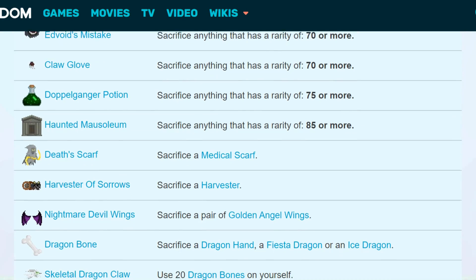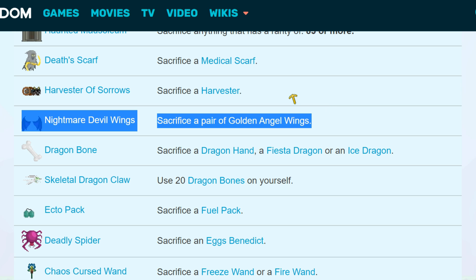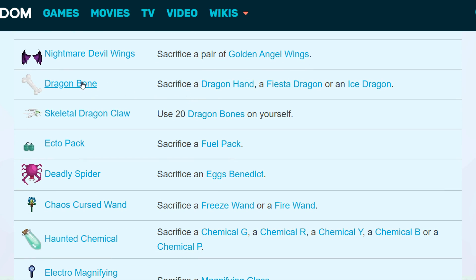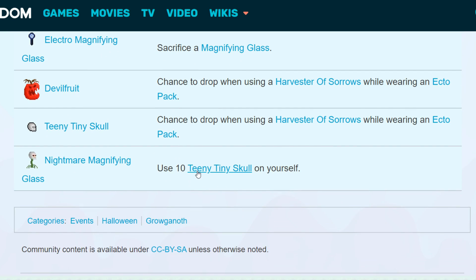Moving on to items that came out in 2014 — check it out, see what you guys want to make. There are new clothes and new items. Some people will try to sacrifice Medical Scarves to get the Death Scarf or Harvester of Sorrows. A lot of people will sacrifice Golden Angel Wings because Nightmare Devil Wings are still more expensive than Golden Angel Wings, so that's a good idea. You might also want to get Dragon Bones — use 20 Dragon Bones on yourself and you can get a Skeletal Dragon Claw. There's a Chaos Cursed freeze one, and using 10 Teeny Tiny Scrolls on yourself gets you a Nightmare Magnifying Glass.